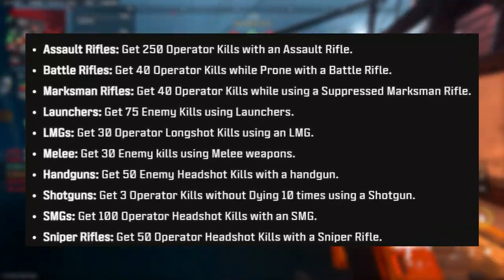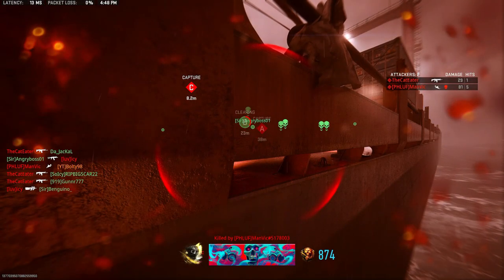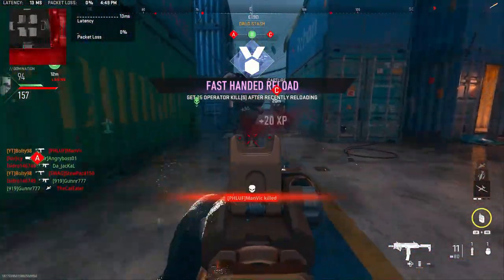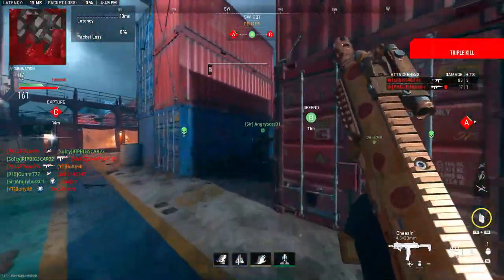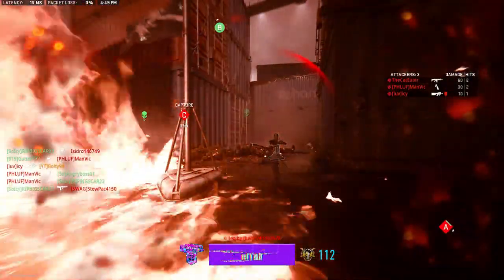The basic challenge is 250 operator kills with assault rifles and similar. There are some changes this season — no longer do launchers and melee require operator kills specifically. You can kill enemies, meaning NPCs within DMZ, Warzone, and Ground War still count toward completing these challenges for the pistol and melee categories. Definitely suggest you take advantage of that unless you prefer multiplayer.